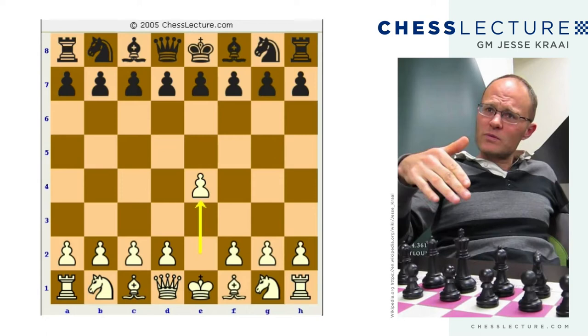E4 is probably the most popular move both today and in the history of chess. This is a very simple move. You're fighting for the center and you're enabling two pieces to come out immediately — your bishop on F1 and your queen on D1. Any opening move that fights for the center and helps you bring out your pieces is going to be at least a reasonable move.